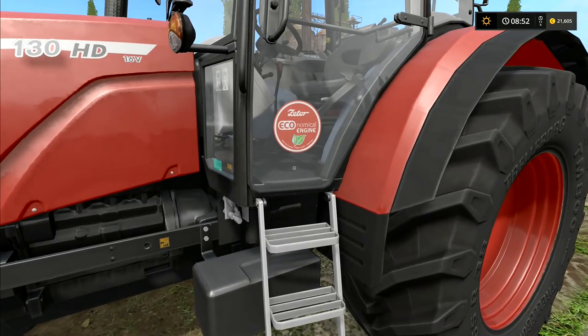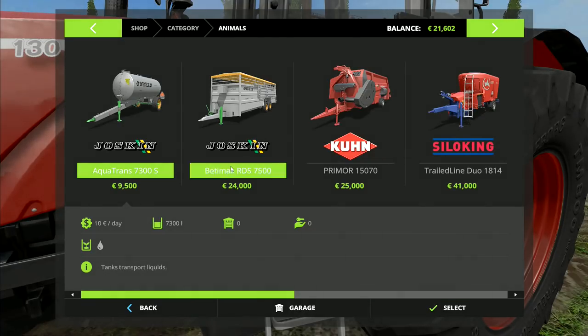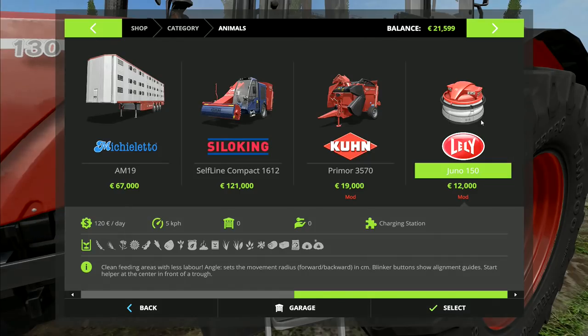I have run out of time, unfortunately, so we will have to start our seed drilling next time. My question for this week: the Lady Juno 150 is a robot cleaner - it will clean the feed area of the animals. Do you want me to just stick with the Kramer front loader we've been using to continue cleaning the feeding area and not buy one of these? Would you like me to buy one and move it between the two animal feeding areas?